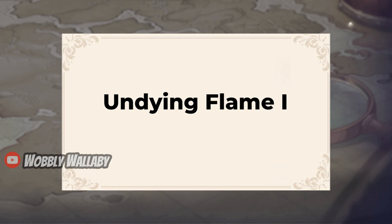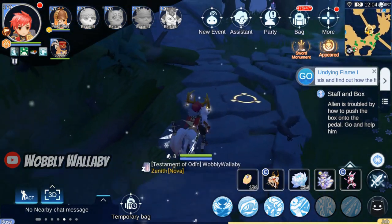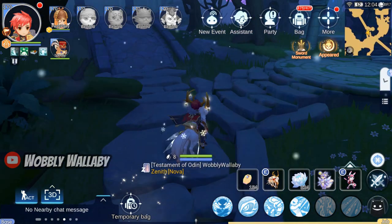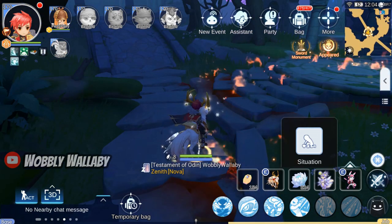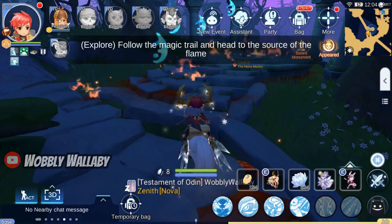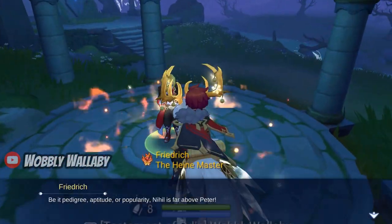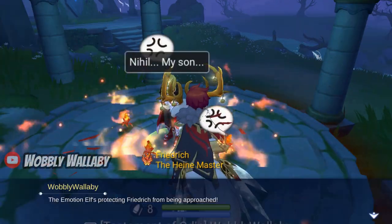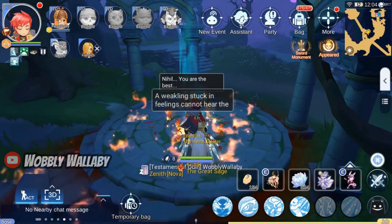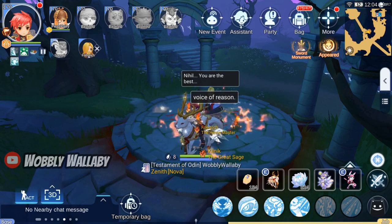First, we're looking at Undying Flame 1. I go towards the middle of the map. I check the situation. The floor is on fire, and I go towards the source. I talk with Friedrich, who is pissed off, and his emotions are causing the fire. Eventually, his dad shows up and he wants us to help his son out.